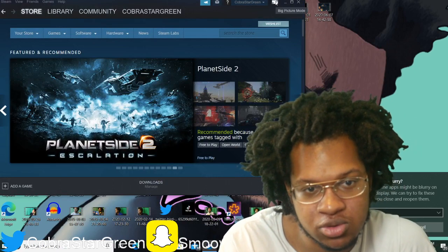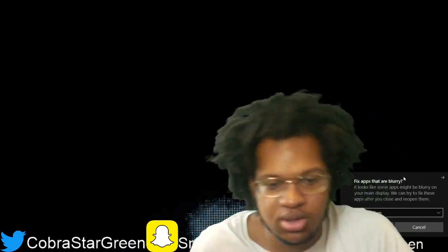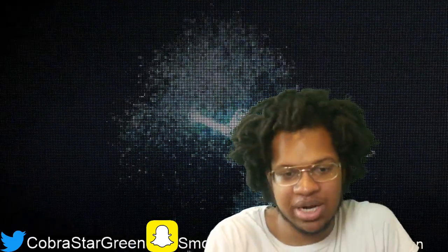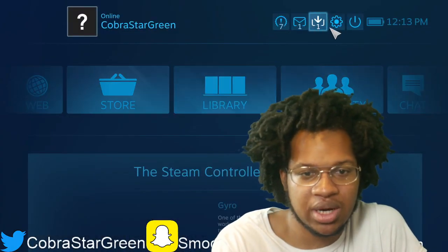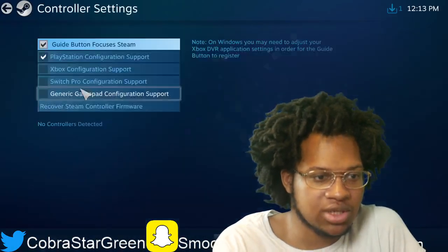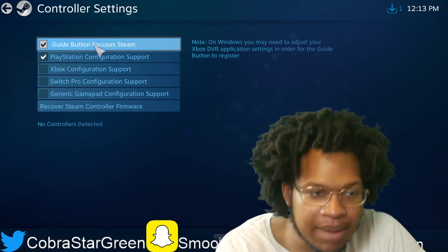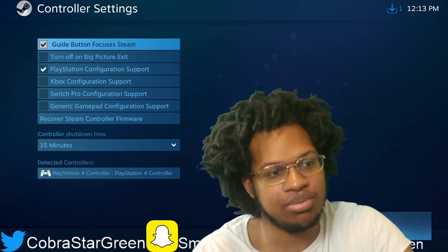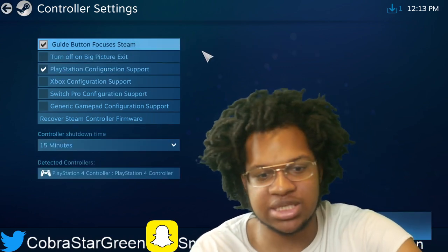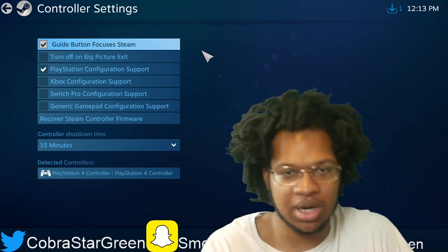What I do is I go through Steam. On Steam, you have to go to Big Picture Mode. On Big Picture Mode, what you want to do is go to your Settings, and then go to your Controller Settings. Now if you're on PS4, hit PS4. If you're on Xbox, hit Xbox — it's that simple. Now that I have PS4 selected, it detected my controller.